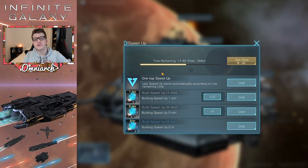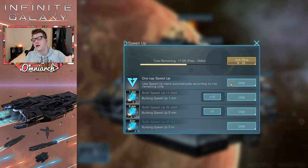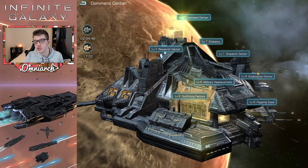Tip number two: buildings can be automatically finished for free if there's less than five minutes remaining. If you tap the one-tap speed up button, it will use the minimum amount of speed ups required to get you under that five-minute mark. So if a building has 18 minutes left, it will only use 13 minutes of speed ups to get you below five minutes, and then after that it will be free.